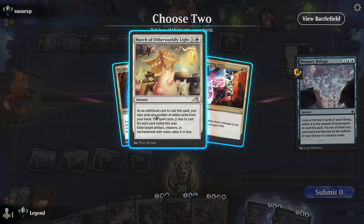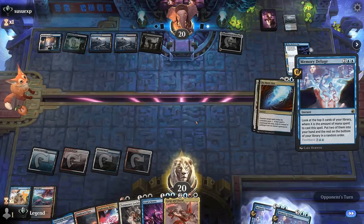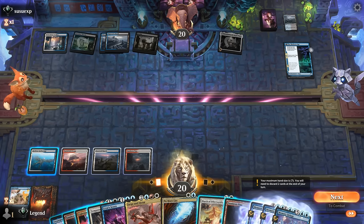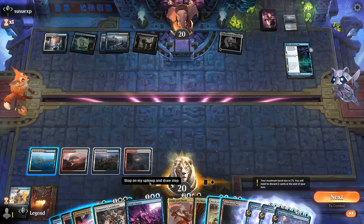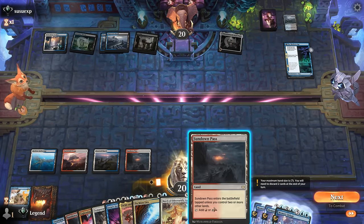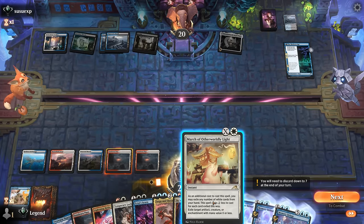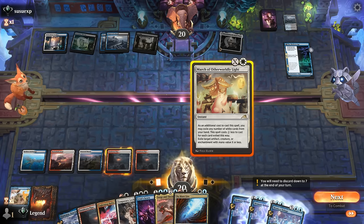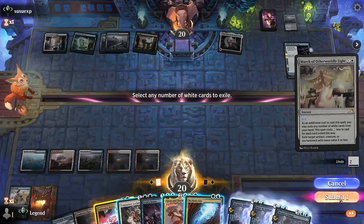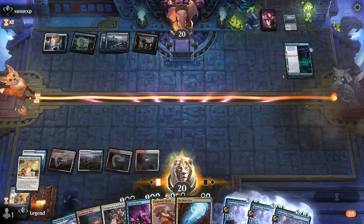No More Lies could be an option; March can also answer an artifact. There are some cards we don't mind pitching. We decide to March right now before they get to untap — we can pitch Lockdown or Helix. We get rid of their artifacts and keep Scorn up. Lockdown can deal with Modern Age next turn. They go for Reenact the Crime, discarding an Unraveler, but we counter it with No More Lies. We then cast Lockdown and keep up Scorn.